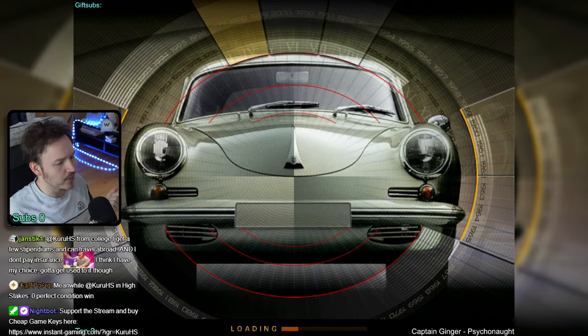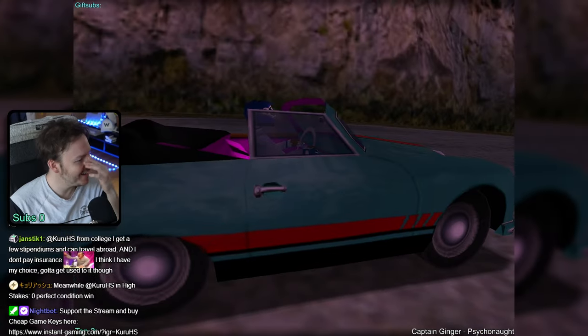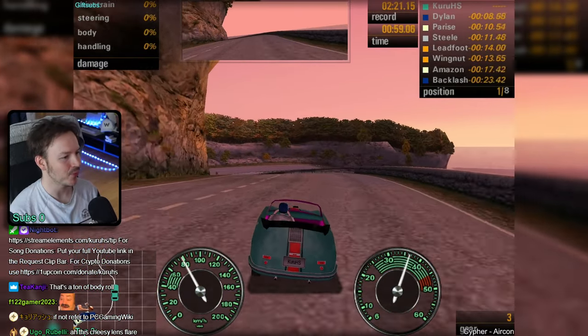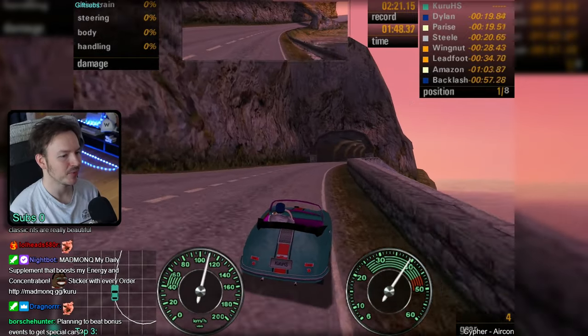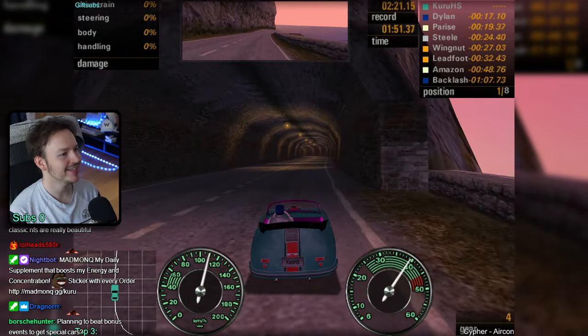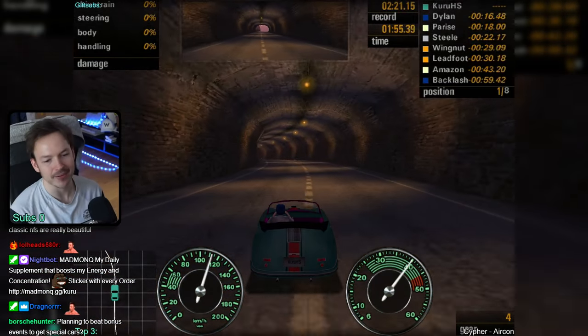Since we have no damages, straight to Côte d'Azur. Just a bit of body roll there. Classic Need for Speed tracks are beautiful - artistically, they did a really good job making these tracks look good.